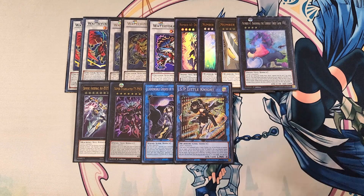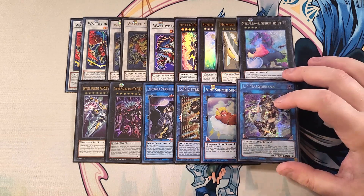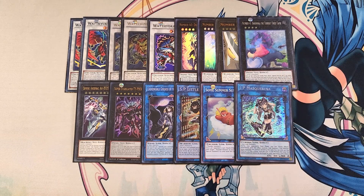We then play a single copy of Salamangreat Almiraj. This card is really cool because once per opponent's turn as a Quick Effect, you can discard a card to target a Thunder monster in the grave, except a Link monster, and special summon it to a zone this card points to, which helps you bring back your monsters from the grave so you can swing directly later. We then play a single copy of IP Masquerena, which helps you make Underworld Goddess or SP - Little Knight during your opponent's turn.